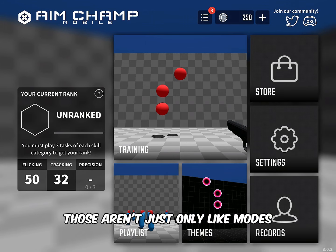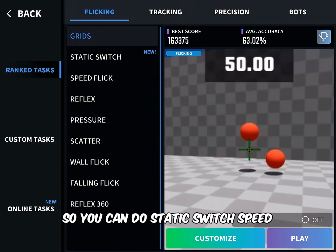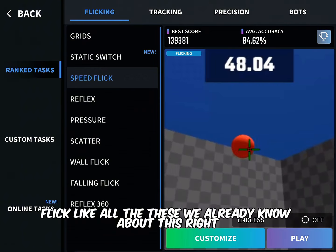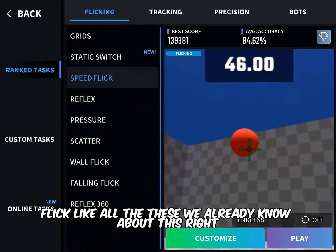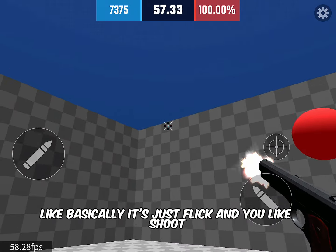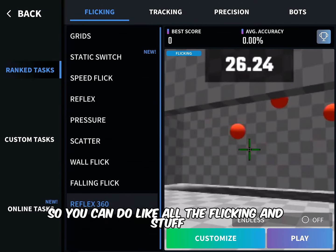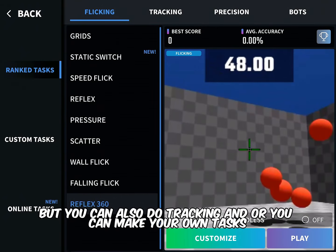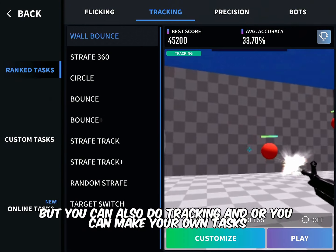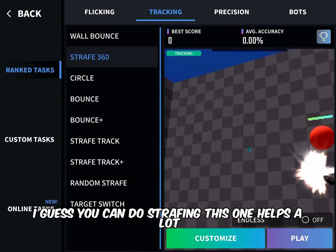Those aren't the only modes — you can also do strafing and more. There's static, switch, speed, flick — it helps your reaction time so you can do all the flicking. You can also do tracking, or make your own custom tasks.